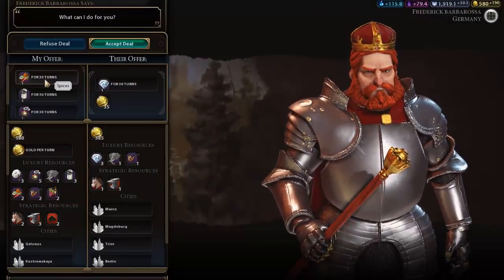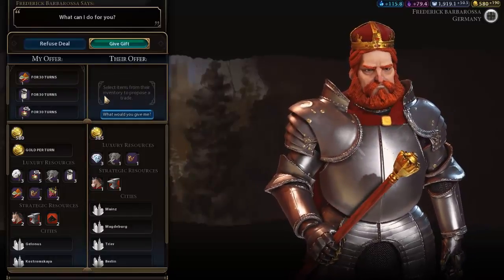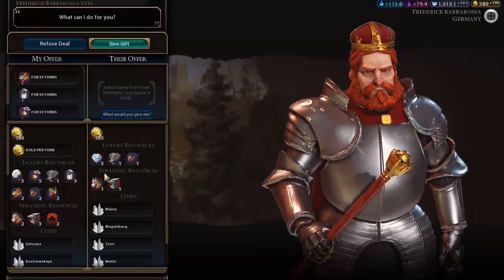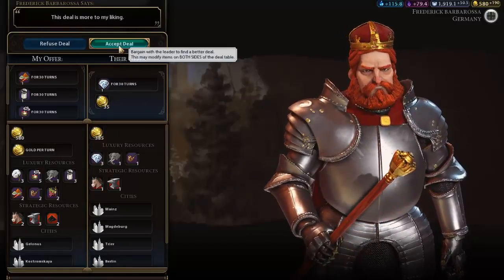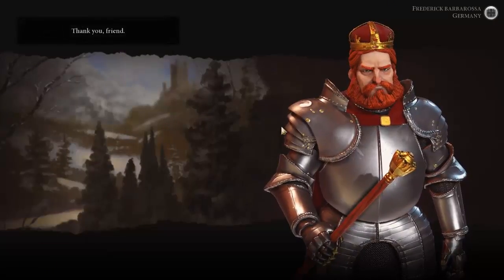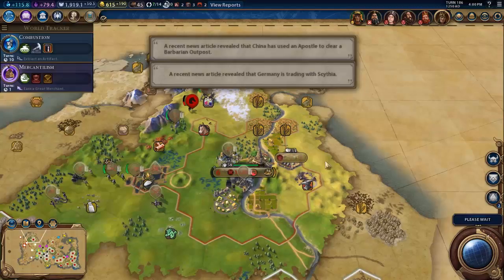Who wants all those three for only 35 gold? I don't have diamonds though, apparently. You can't give me gold per turn for some reason. 35 — I mean, I've got so many resources I don't really care at this stage. He's giving me a new resource there with the diamonds.